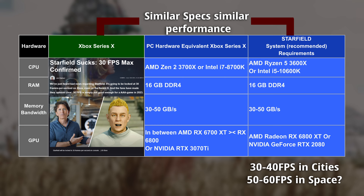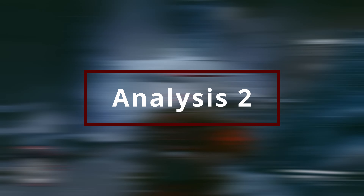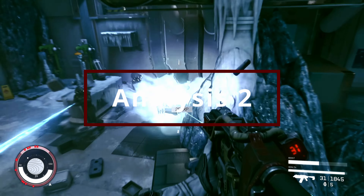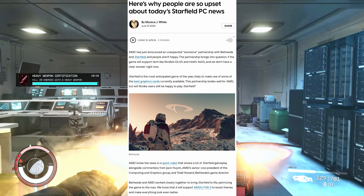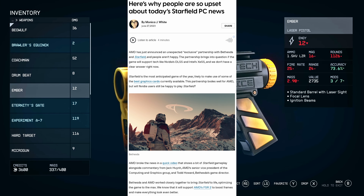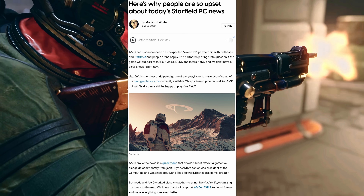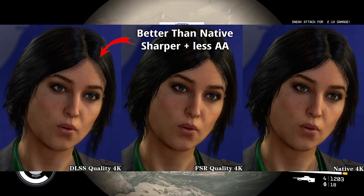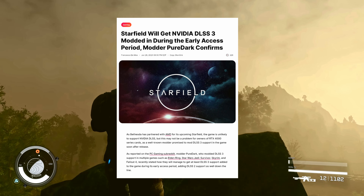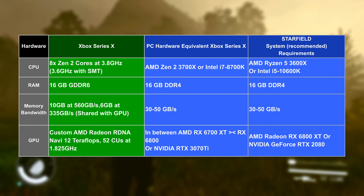If you have a G-Sync or FreeSync monitor, the performance will be much smoother than on the Xbox Series X. Moving on to analysis number two: AMD is being anti-consumer. They bought the exclusive right to be Starfield's exclusive PC partner, and as such, they're locking out Bethesda from implementing NVIDIA's DLSS, which is a superior upscaling technology. However, according to an early modder who got early access, they believe they'll be able to implement DLSS in Starfield through a mod.